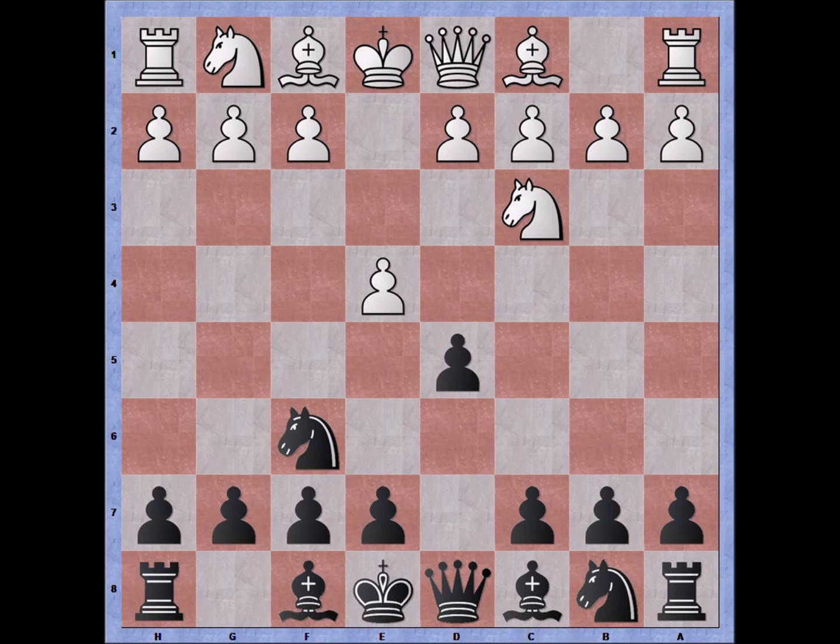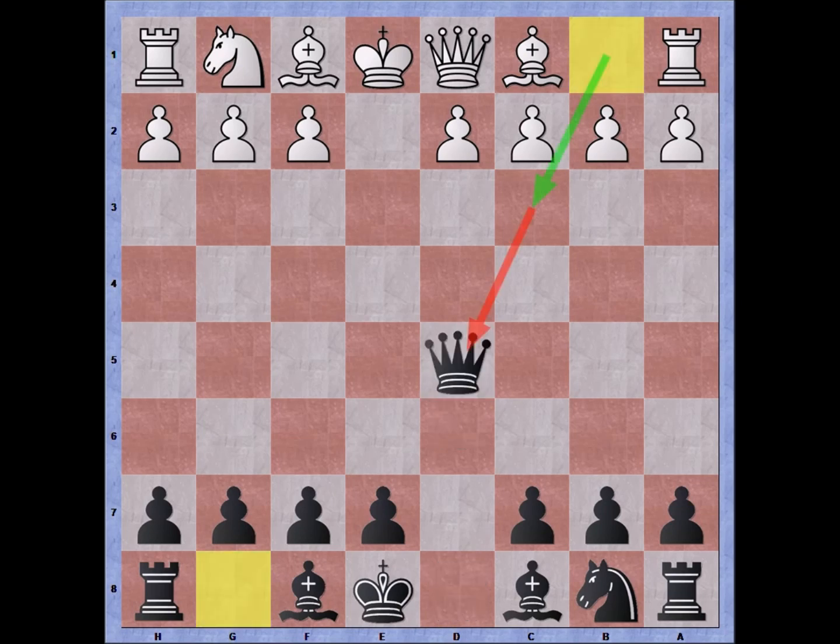Play may continue with pawn takes pawn, but after knight takes pawn on d5, we are threatening doubling the pawns. Knight takes knight, queen takes knight. This is a very nice variation of the Scandinavian. Typically if you play the Scandinavian defense, our biggest issue is that white may respond with knight to c3, gaining tempo and chasing away the queen — but this is no longer possible.